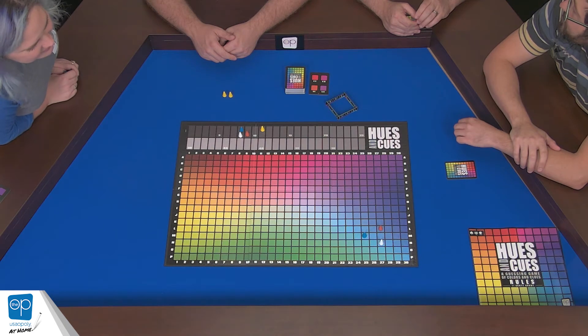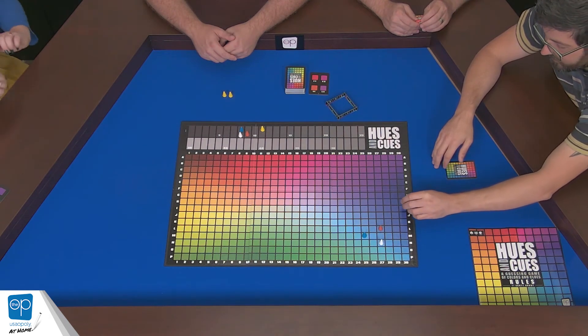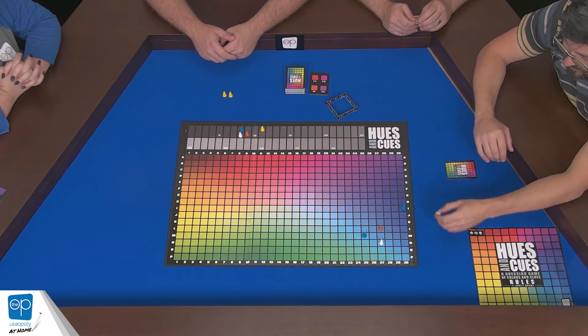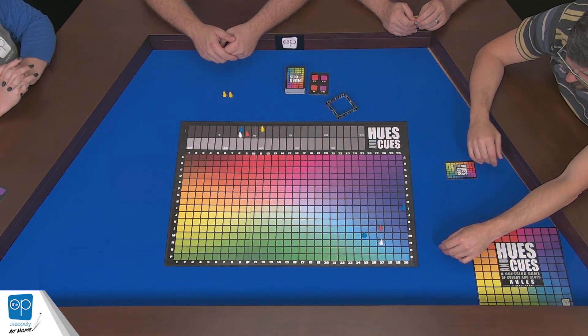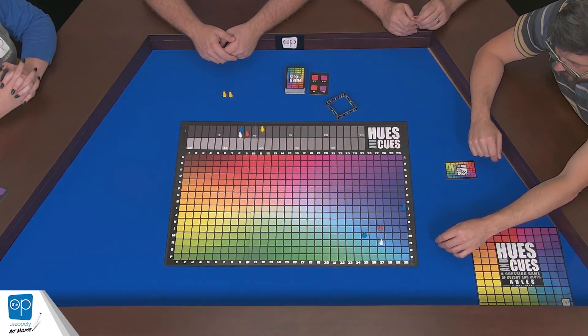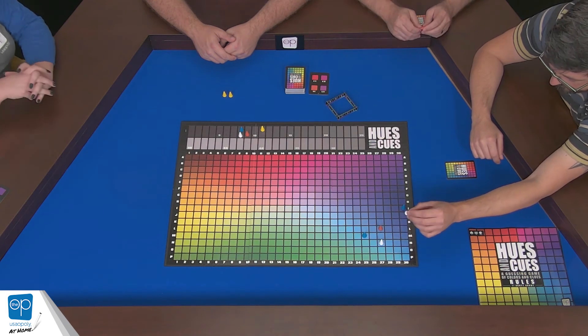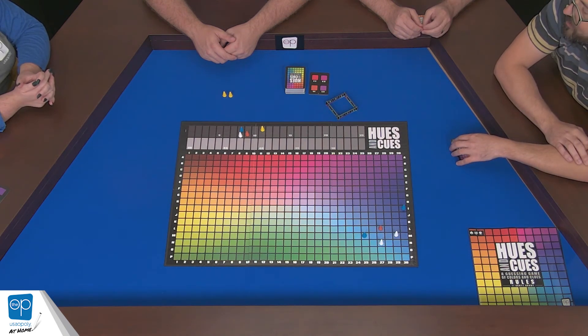Yeah, we could make a team variant of this where the clue giver shows the opposing team what color they're gonna do, and they can write down three or four words they can't say. Ooh, that'd be fun. And they have to see how many points you can get your team to score. That'd be cool. Thirty-I please. It's the darkest of the blues, but it's on the purple side.